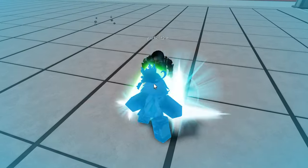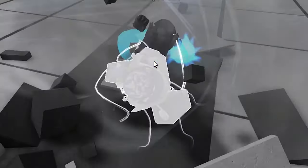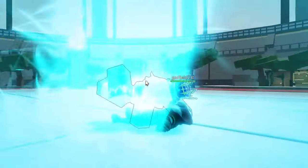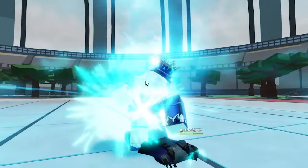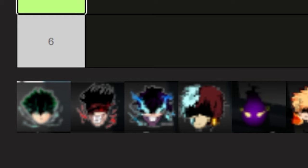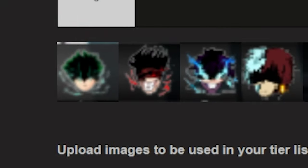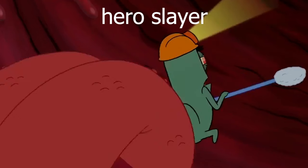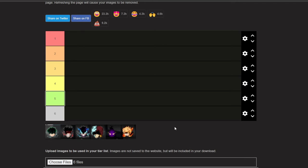My favorite thing about Energy Surge is not when you land it — it's when somebody tries to hit you with it and you just grab them, since you have hyper armor but not i-frames. I've grabbed people out of their own Energy Surge many times, which leads into the next character we'll get to very soon. He has some hidden potential behind that seemingly weak moveset.